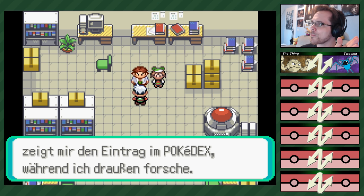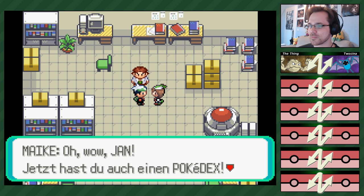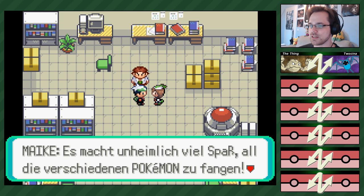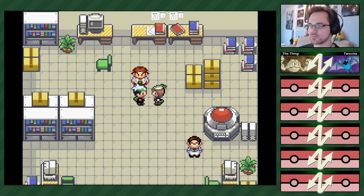Stell dir mal vor, du gehst irgendwo mit deinen Eltern hin, deine Eltern unterhalten sich mit jemandem und dann: ach der Jan, er ist immer so glücklich! Klingt seltsam. Du darfst – oh wow, Christian, jetzt hast du auch einen Pokédex! Genau wie ich. Ich habe etwas für dich – hier, nimm meine Bälle. Danke für die Balls, Maike. Es macht unabhängig viel Spaß, all die verschiedenen Pokémon zu fangen.